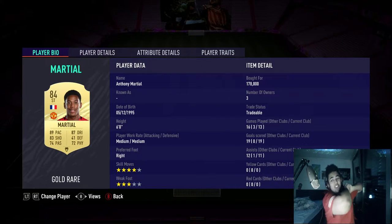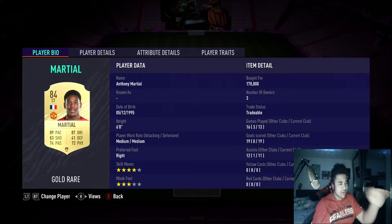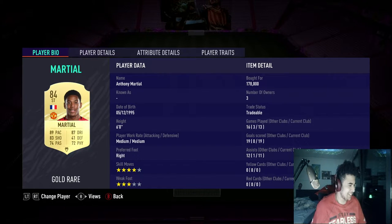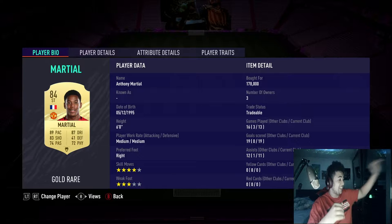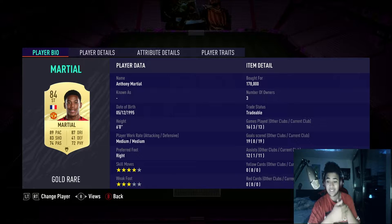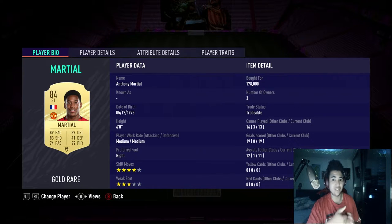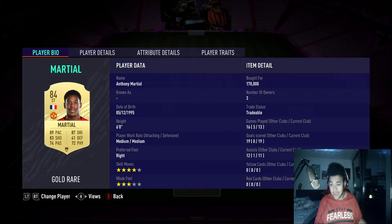The guy is on crud when it comes to strikers. I bought him for 178k. As you guys can see on screen, he's 6 foot, got medium work rates, right footed, 4 star skill moves, 3 star weak foot. I played 13 games with him thus far. He's got 19 goals, 11 assists, which means 30 goal contributions in 13 games — which is absolutely insane. A good return for a solid striker in this state of FIFA 21.